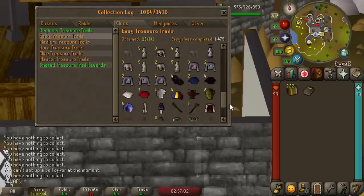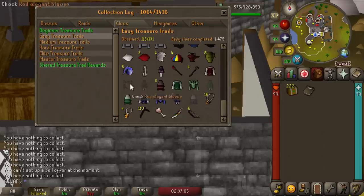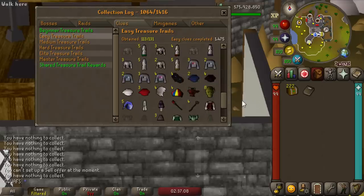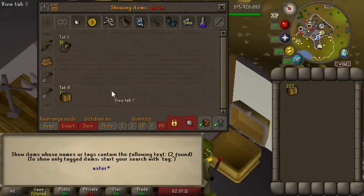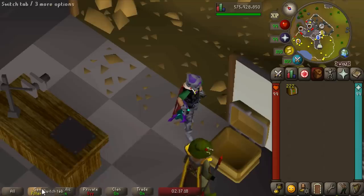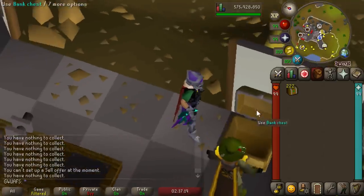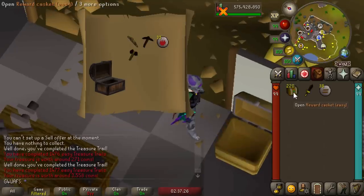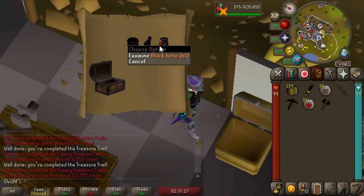Mostly just a bunch of random stuff, and of course four pieces of elegant, which are a bit more rare than the common items in the easy clues. We can also get some master clues from this, which would be nice — we have seven masters stacked up. If we get to 10, maybe I'll open them here. I've also been considering saving up 100 master clues and opening them at once, but that would be like months and months of waiting.